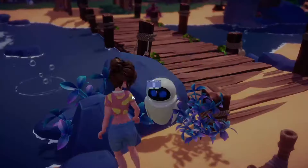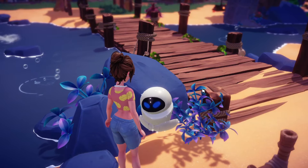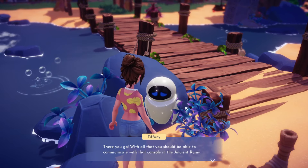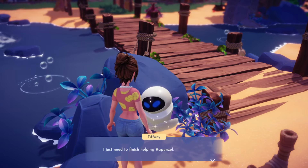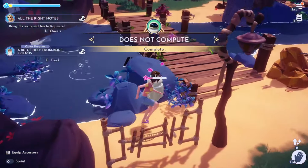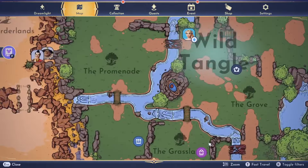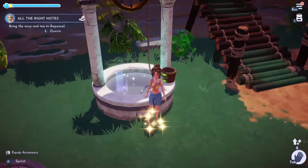Hi Eve, here's the universal adapter. With all of that you should be able to communicate with that console in the ancient ruins. Why don't you wait for me down there? I just need to finish helping Rapunzel, I'll meet you down there. All right, so now we must go to Rapunzel — hopefully this is the last step we'll need for her, but I do not know.